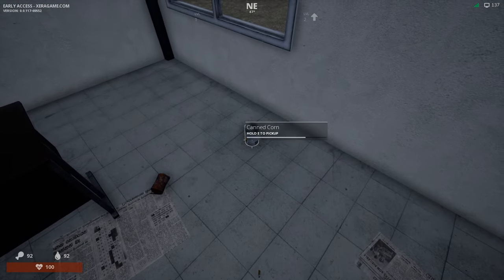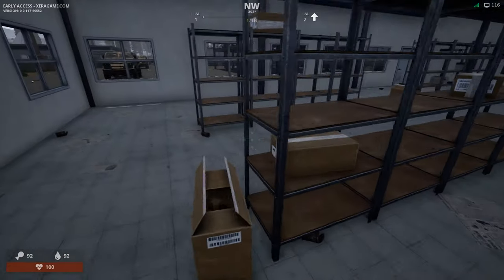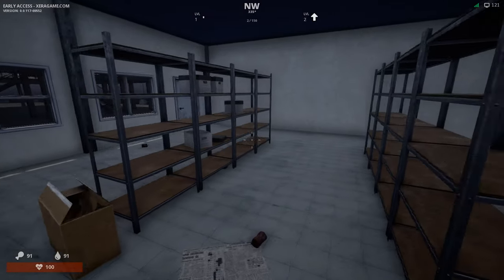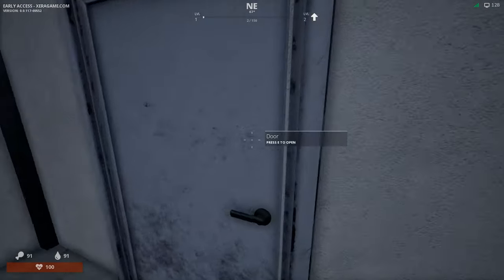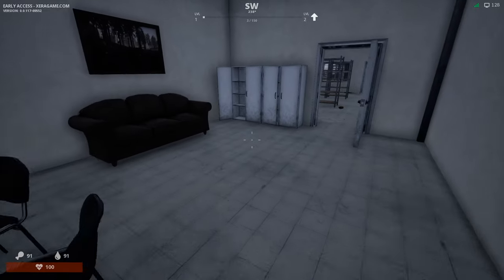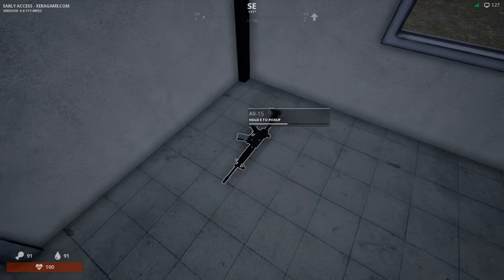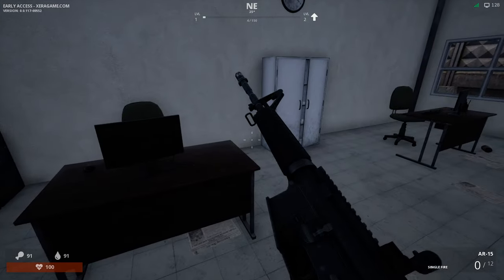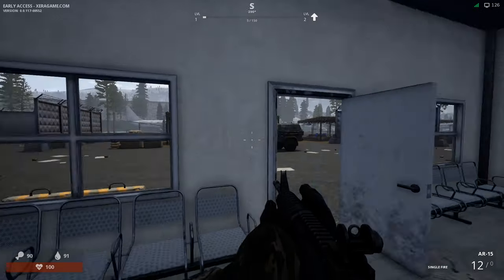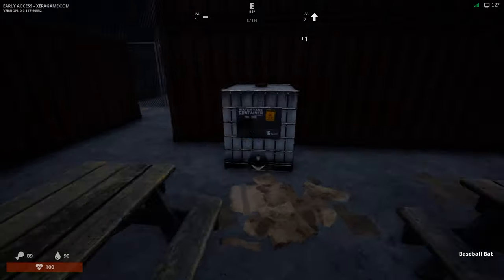Can we drive? Can we steal these - is this GTA? Canned corn - hold to pick up, don't mind if I do. Can we loot those? Dirty water - I'm assuming we can clean that somehow. I need a weapon! We found ammo so guns will be somewhere I assume. Oh there we go - did I miss that or was that not there? ADS working - 12 rounds, and we've got a baseball bat. Proper bandages too, much better.